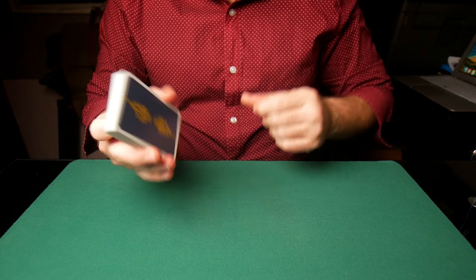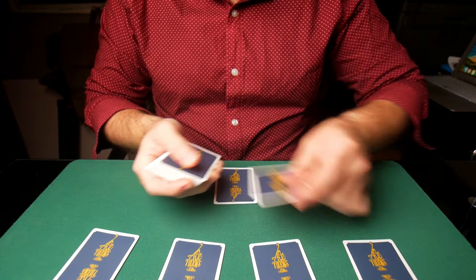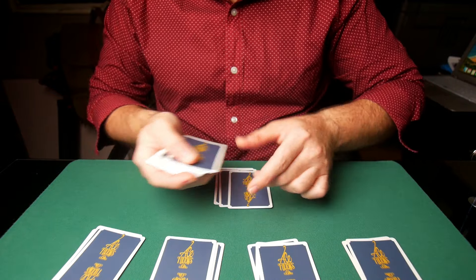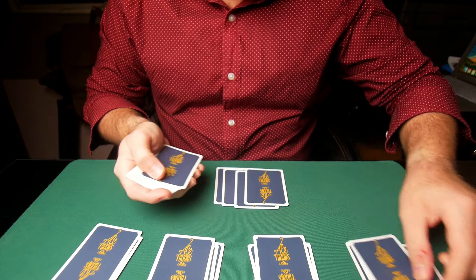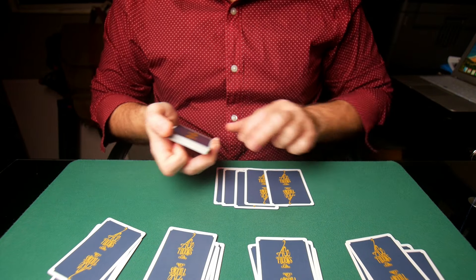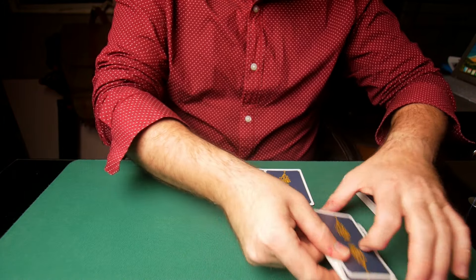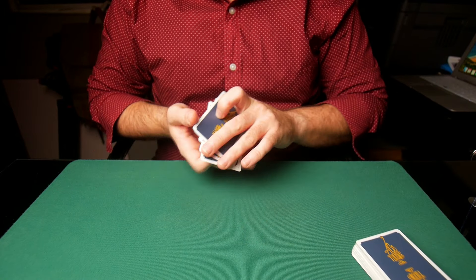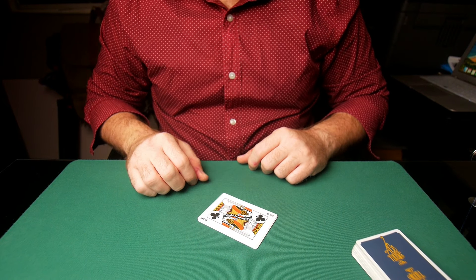Now I've given the deck a few shuffles and I want you to see that all the deals are going to be very clean, very fair — all of them from the top. Can you see anything different in my grip? Can you see anything different in the way I'm dealing each single card? Can you notice that every single card from the other players and mine all come from the top? Nothing fishy, nothing weird, nothing out of the ordinary with my deals. However, if you notice, I have in fact been able to deal myself those kings.